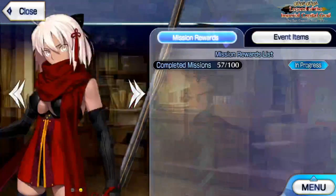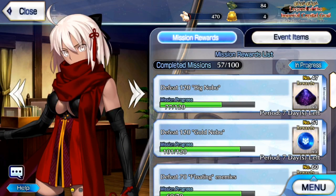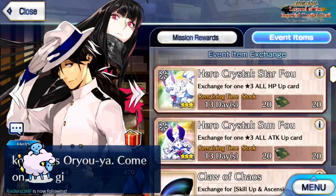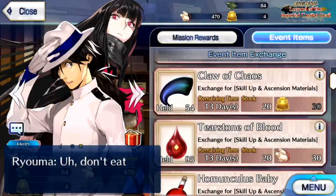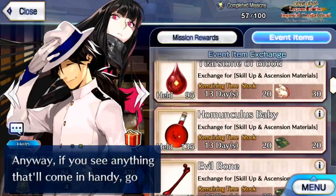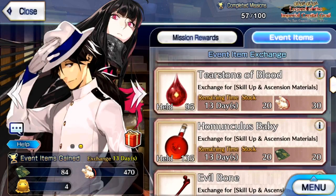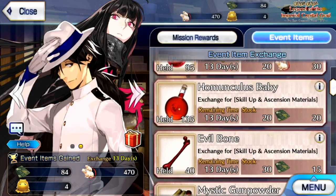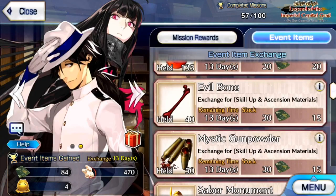Some events are locked behind story progress. For example, you need to beat Solomon to do Gudaguda 3. The next event coming up is Summer, and Summer only requires you to beat Fuyuki, which is the very first singularity and the easiest one. During events, you can get materials specifically from quest drops. You use specific Craft Essences to increase the drop rate, and then you exchange the drops for material. If you're a new player, always make sure that if you can't grind everything in an event, specifically look for the material you need for your units and grind that stuff.